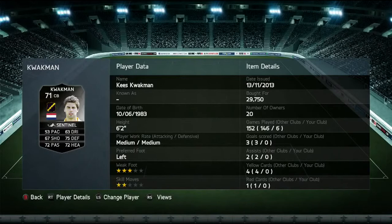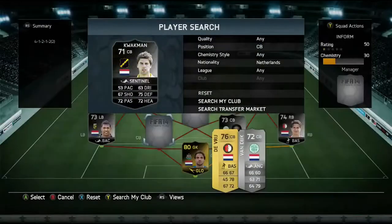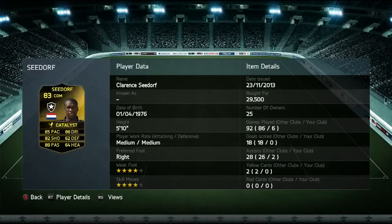Then we have Quackman for 30,000 coins as the final center back — 53 pace, 75 defending, and 72 heading. He slots into that final defensive spot, and the defense was pretty solid on the whole, but the goalkeeper was just such a letdown when using this team.